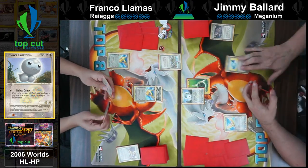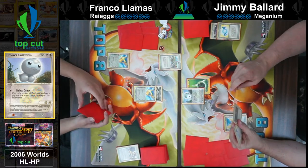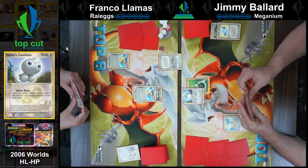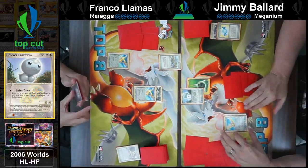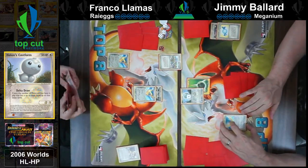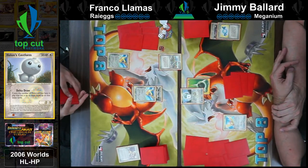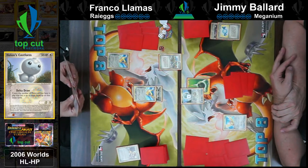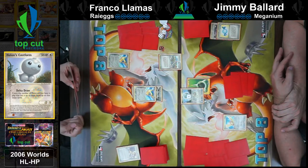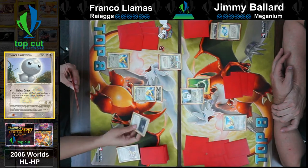I'm also low-key rooting for the Meganium — I learned to play Pokémon with the Meganium EX deck, so this Meganium has a special place in my heart. It's also the superior starter of Gen 2. I'm not sure I agree with that. That's just big facts — it's a giant flower dinosaur. And the giant dinosaur crocodile is much better. For alligators? You're square.